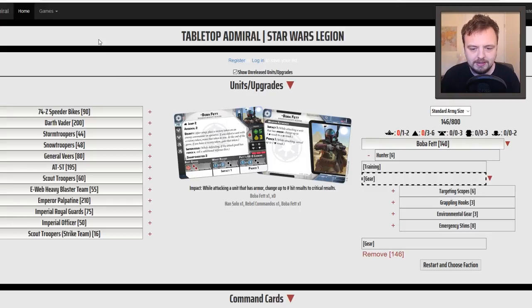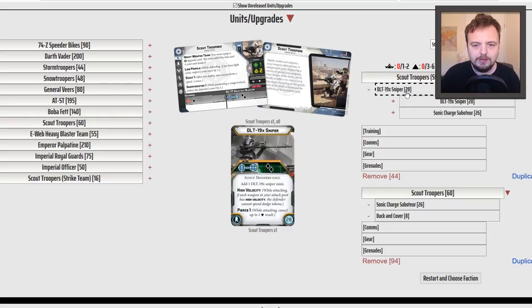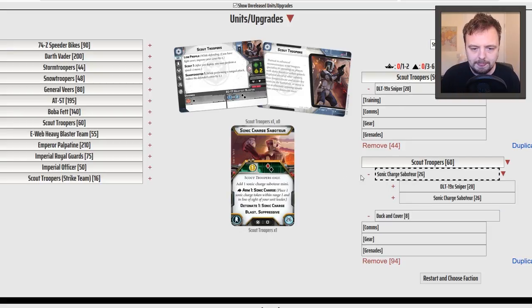Now the Scout Troopers. I do like the two-man sniper team — cheap activations at 44 points, two black dice, essentially infinite range at priority one. For the Sonic Saboteur option, the range one implies getting up close, and with Scout their Scope 1 lets them move before the game. If you go with the saboteur it makes sense to take the full unit, since you'd all have the range one-to-two black dice. You could throw the sonic charge one turn and then shoot the next while still being in range.